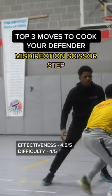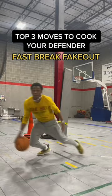Next up, you have one of my favorite moves to use on the break. To sell this move, you want to slow down like you're about to stop the fast break, and then explode to the basket.